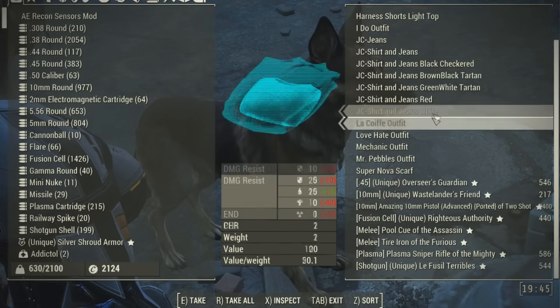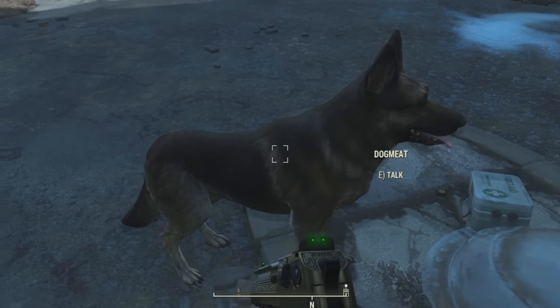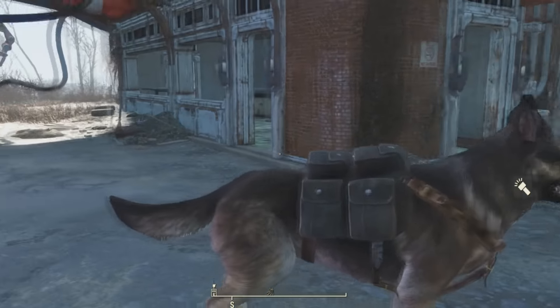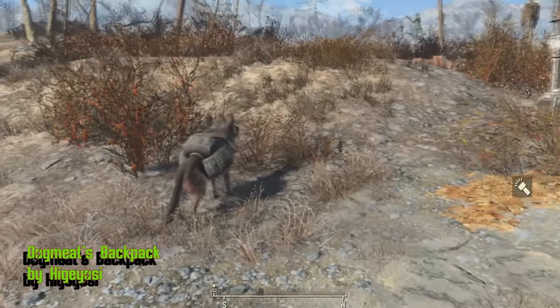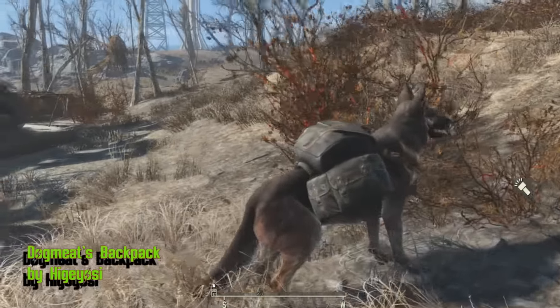You ever wonder where Dogmeat stores your stuff? Well, my theory is that he ate it and just vomits it out when you need it. Okay, that's kind of weird. But you don't have to worry about that anymore, because with Dogmeat's Backpack, you can give him a backpack. It comes with different variants with different extra carry weights. And how adorable is this? Come on.